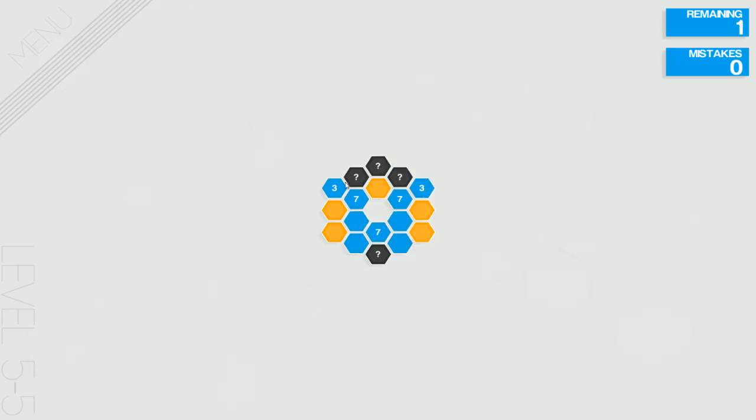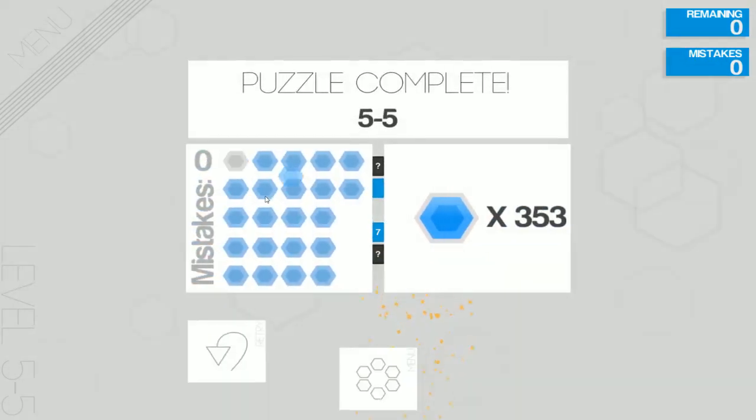Now we only have 1 more left. Looking on this side for the 3, we have 2, so one of those will have to be blue — same on the other side. Since there's only 1 remaining, we know it has to be the middle for both of these 3s to work. So we can mark that, and then eliminate the ones along the outside.